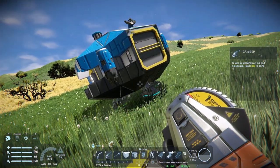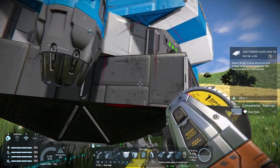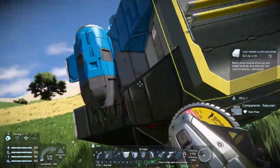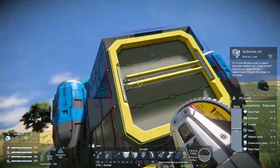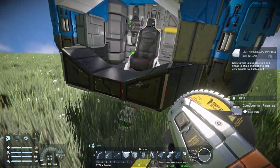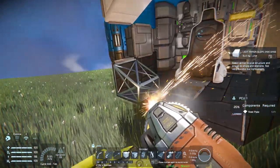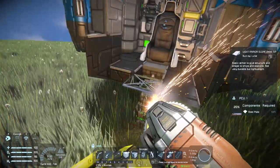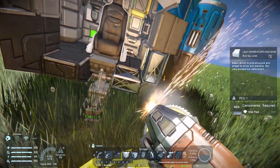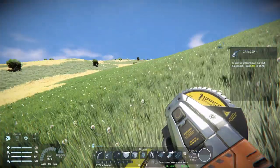So first thing we're going to do is start grinding down the pod - there are components on the pod which we can use: steel plates, motors, quite a lot you can use here, as long as you leave the main things intact like the piping and the battery. You can pretty much remove the rest of the pod. I'm just going to remove a few of these steel plate blocks just to get some steel plates together - we'll get about nine steel plates to lay out our base.